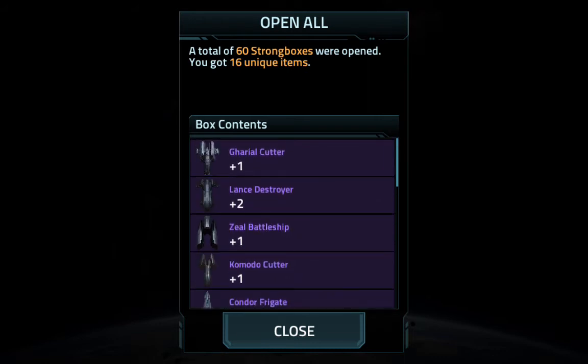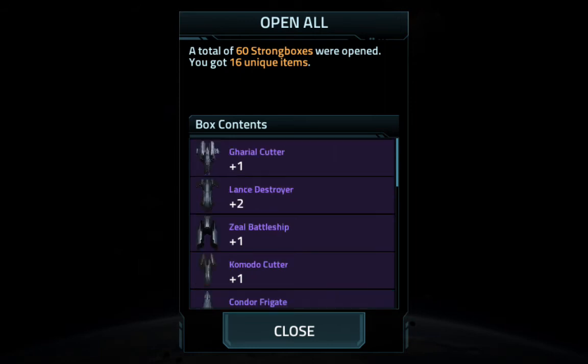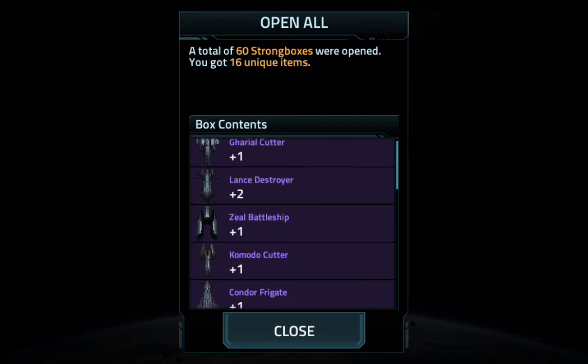One gharial, one lance, one seal, one commodore, and one condor — or two lances. Six chips out of sixty boxes. Nice.